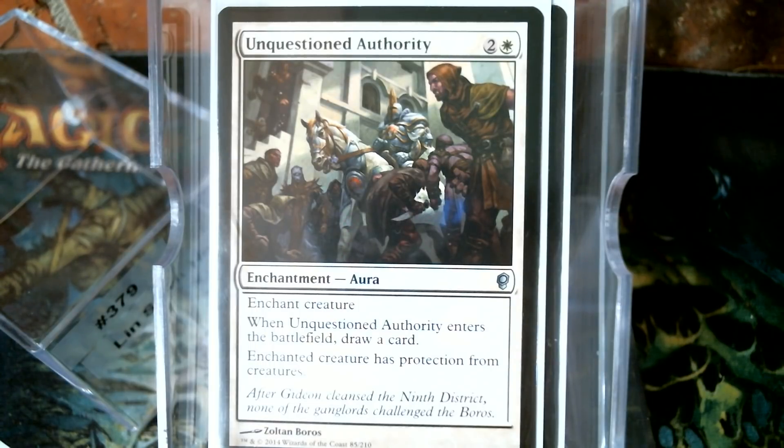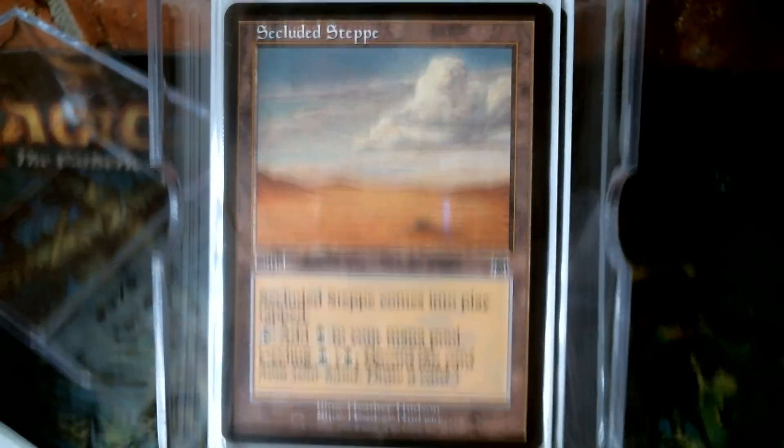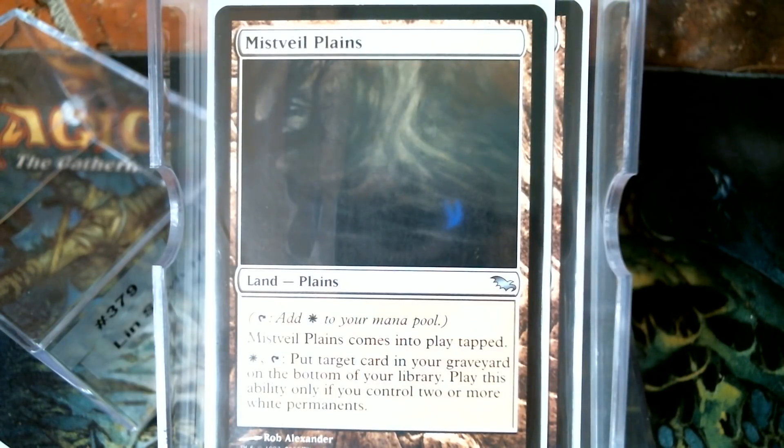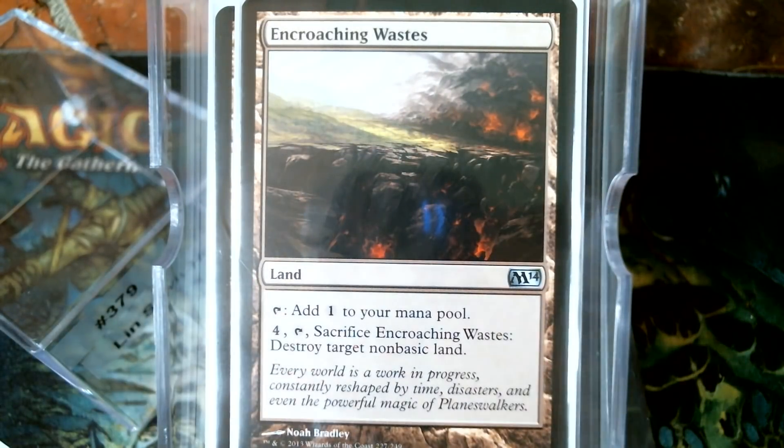As far as non-basics, I don't have a lot — of course the Secluded Steppe, cycle away if we don't need it, the Crossroads, Mishra's Factory Plains. I tend to run the Mishra's Factory Plains a lot just because it is a Plains in mono white. It counts toward your Armored Ascension, and yeah, it's a Plains that comes into play tapped, but it gives you a marginal benefit, especially in this deck where you can tutor out creatures from the deck into play. And then of course we have Encroaching Wastes.